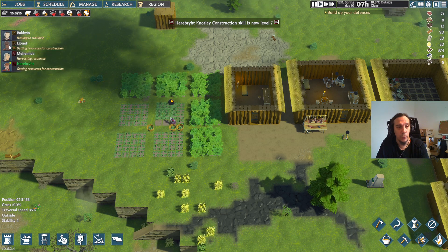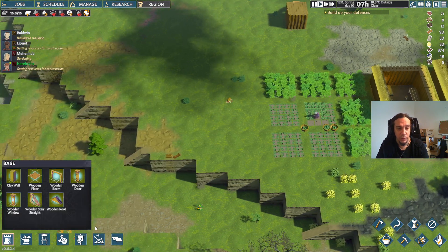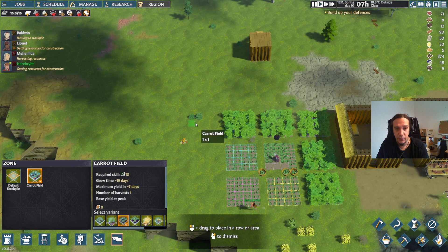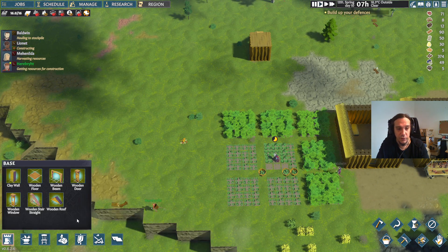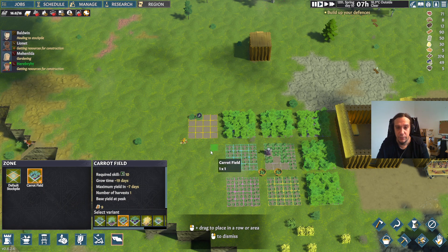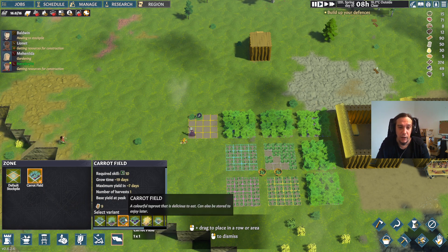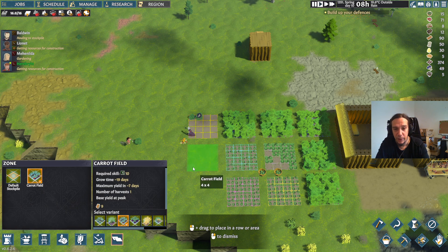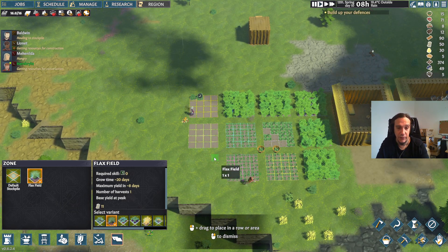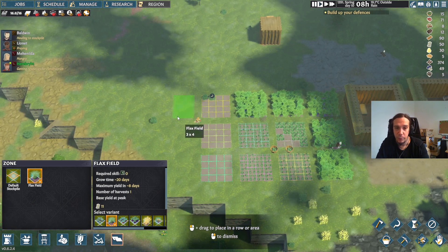We're also waiting for people to get botany higher — Baldwin has botany 11, Maynilda has botany 13. You remember when in the last episode we weren't capable of planting certain things — we're now capable of planting carrots. These plants all have different grow times and different behaviors, but right now I was pretty well off just blatantly ignoring the details and providing enough food for everybody by overproducing. I'm also going to put up the first flax field because we want to produce clothing at some point.